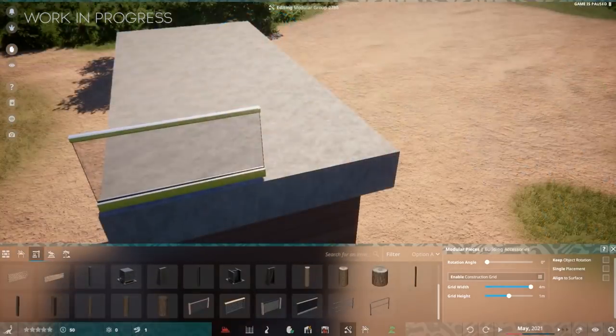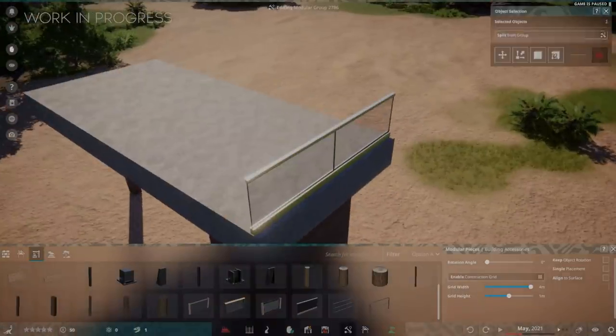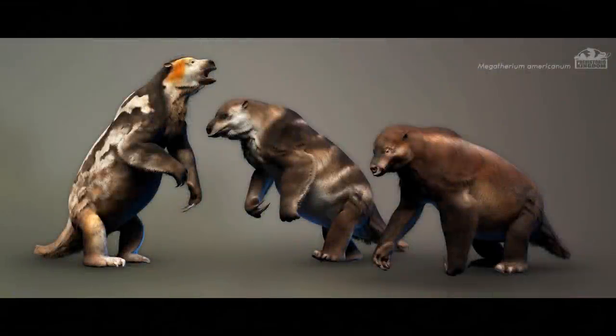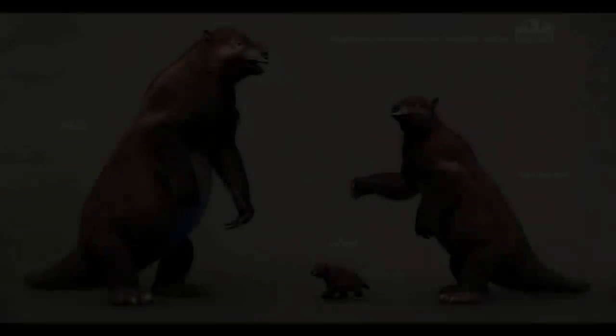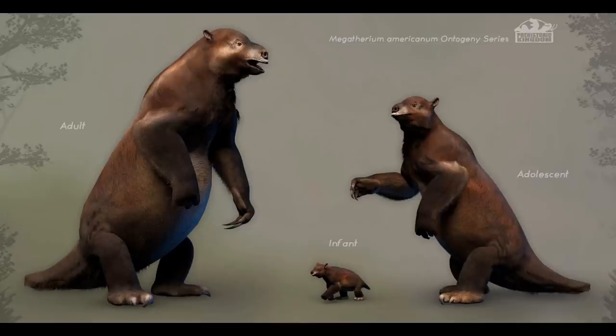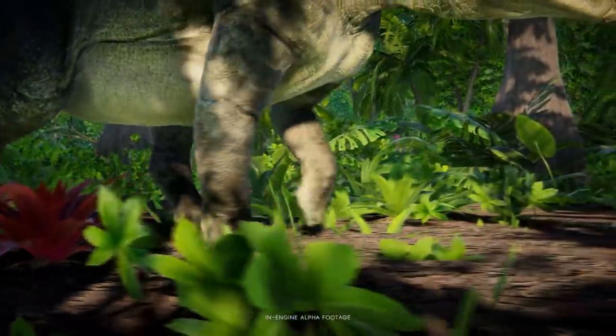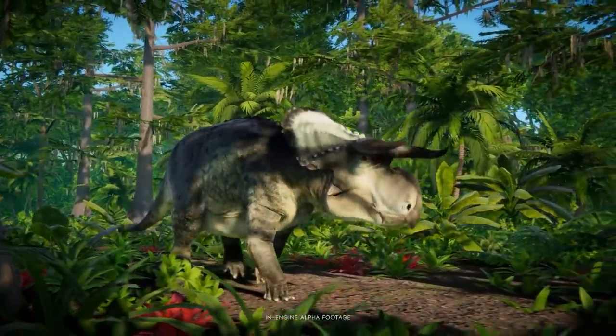Coming in at fifth spot is the big ground sloth, Megatherium. It looks very realistic, and hopefully it can move the way we think it did — slow, but able to attack fast when provoked, as seen in documentaries. The one thing I really want is for it to stand up for itself, defending its ground with sheer size and power. The ground sloth should be able to fight back using its body as a threatening display. There's so much that can be done with the Megatherium.